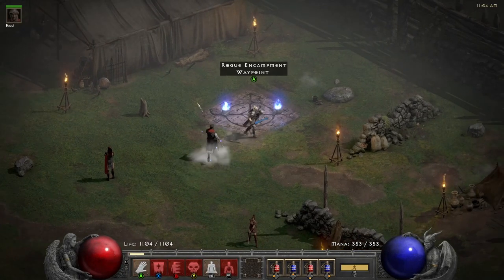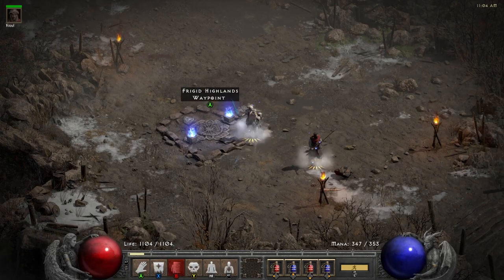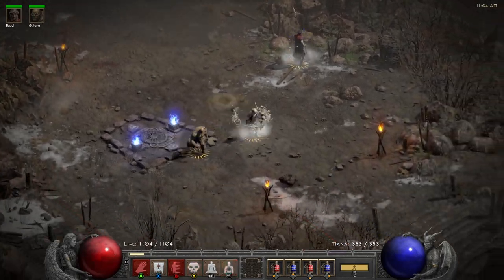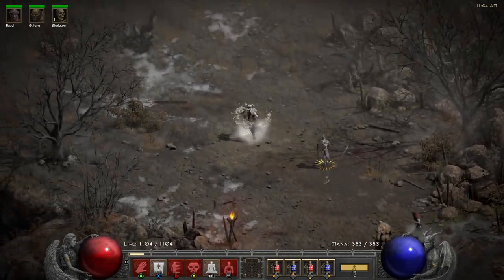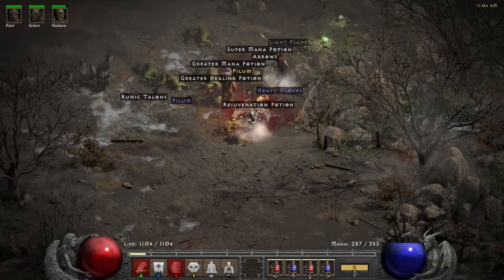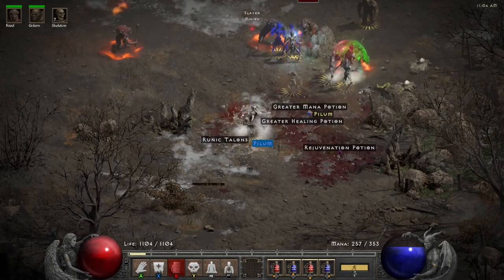Let's jump into some gameplay. First, just to showcase how much damage the Necromancer does — let's go to Eldritch and Shenk. At the start you don't have any summons; you can summon your Golem, but for your Skeletons you need some corpses. Here's one corpse — what you want to do is cast Amplify Damage and then Corpse Explosion, and as you can see we didn't even need all our summons. Now we have enough corpses to summon them.